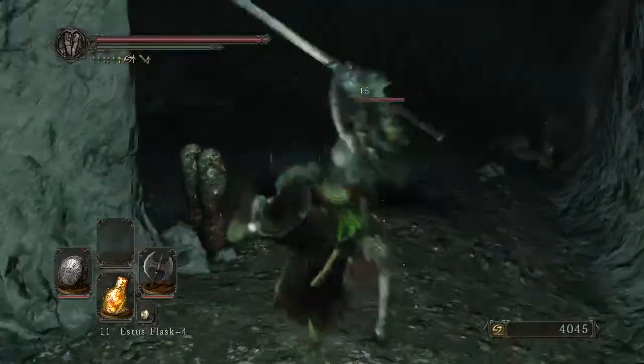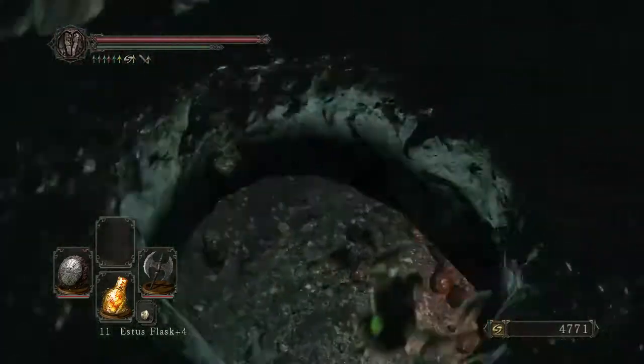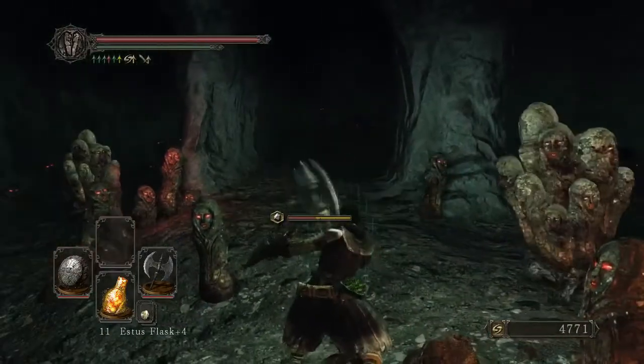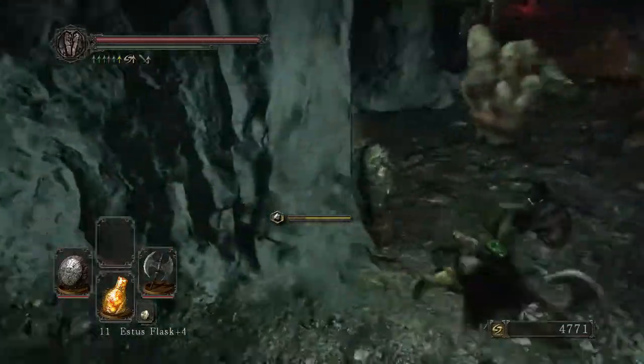All these soldiers can be easily backstab cheesed, so it's very nice. Drop on down this hole — you can see that's the way you're supposed to go — and as long as I go clockwise from there, I can make sure that I pass down every last loot path.